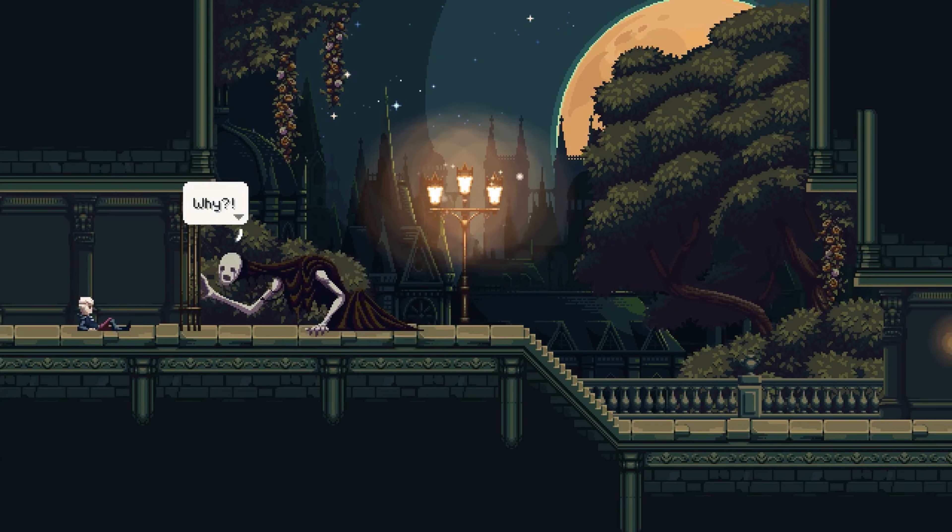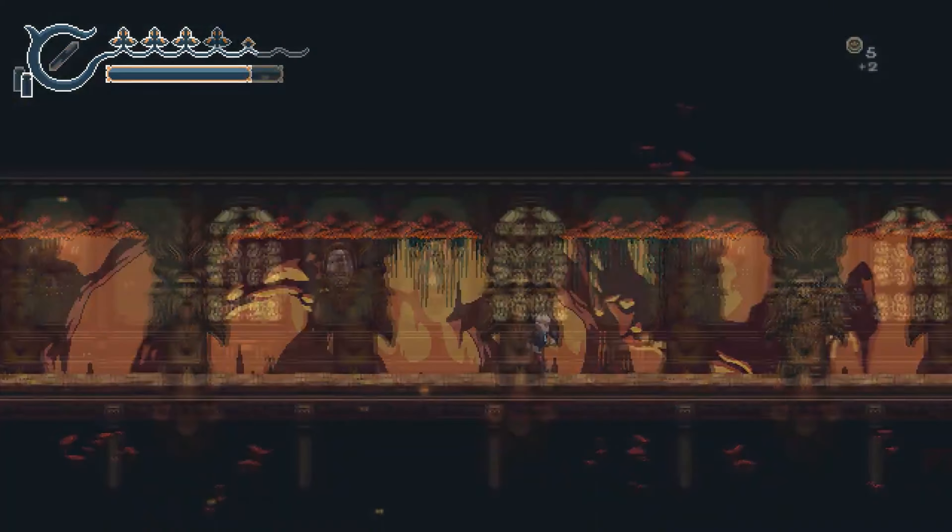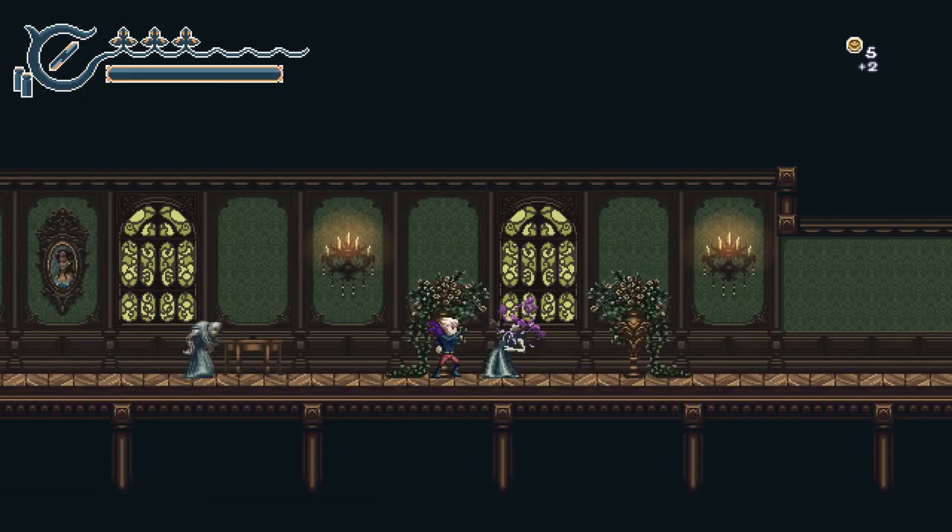As you progress you will get more options for combat, including projectile attacks and buffs which are called inspirations within the game. As with any metroidvania, once you gain certain skills, other areas in the game will become accessible. The character controls are pretty smooth and responsive, which is definitely essential for some of the platforming puzzles you will encounter.